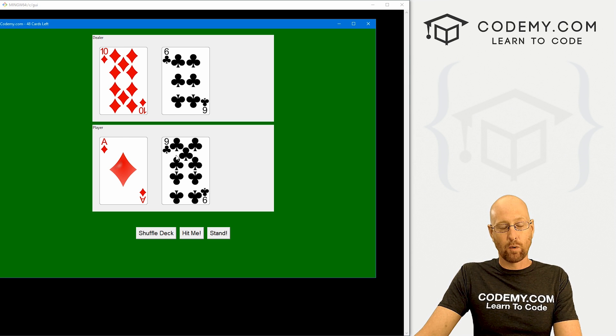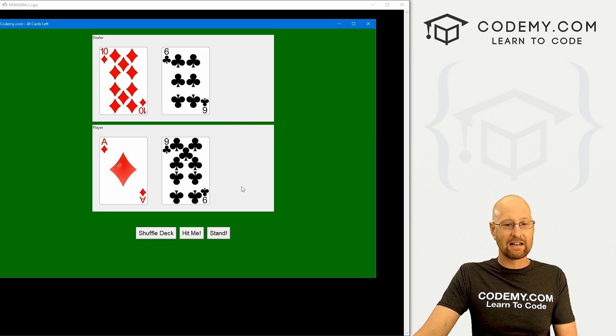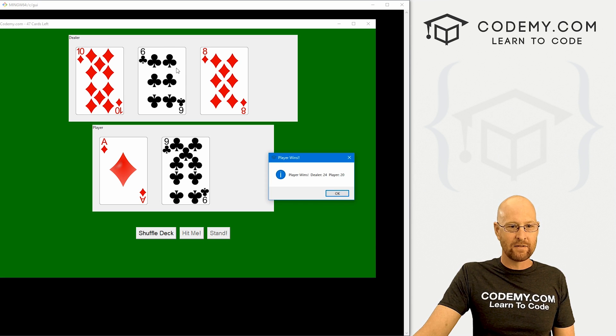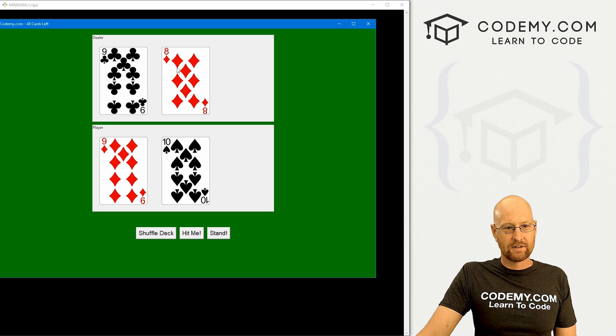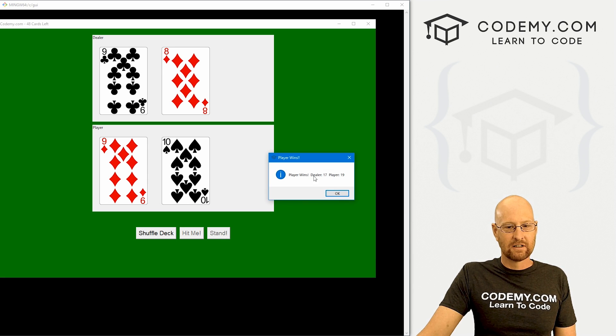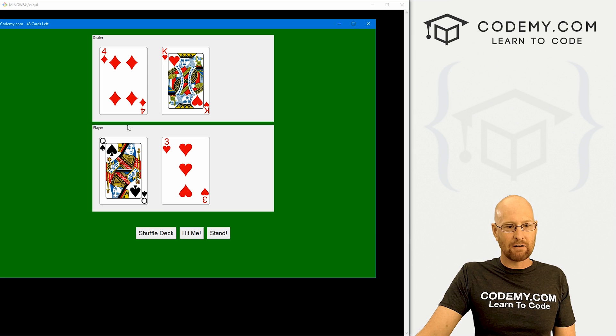Here we have 16 and 20 — so 16 is less than 17, the dealer has to get a card if we hit stand. And we see 16 plus 8 is 24 — sure enough, 24 to 20. That looks correct. Here we have 17 and 19, so if we stand the dealer has 17, the player has 19 — player wins. It seems to work.